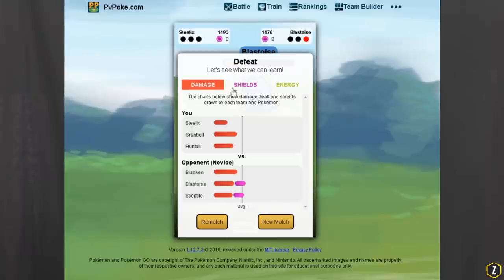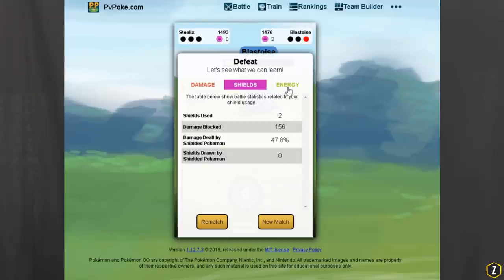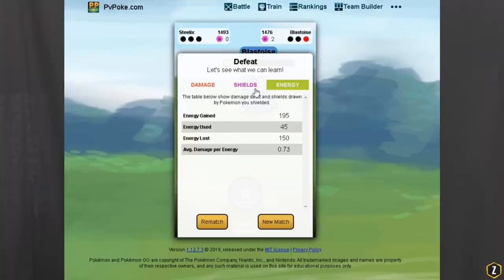There are three categories that will determine the outcome of a battle. Whoever can efficiently use these will most likely be the winner. Those three categories are: damage or the Pokemon, energy — both the energy we gain and the energy we expel with our charge moves — and shields. On pvpoke.com, where you can train against incredible AIs, the overall score report tells you the damage, energy usage, and shield usage.